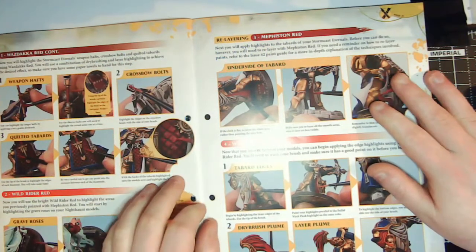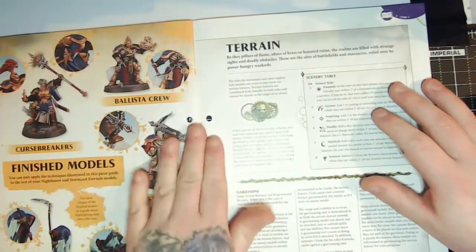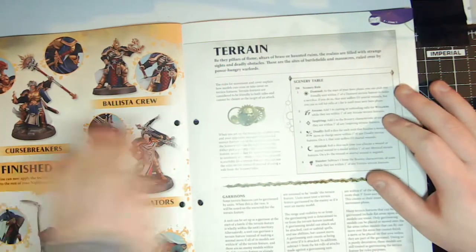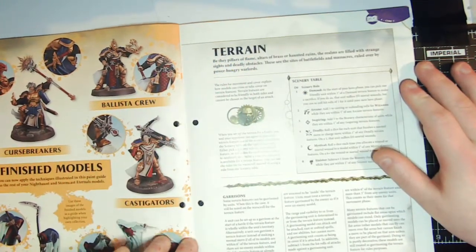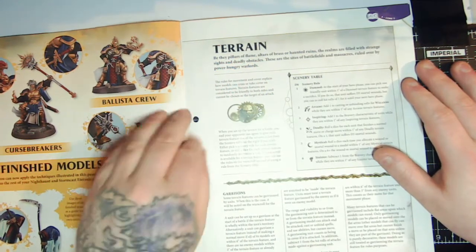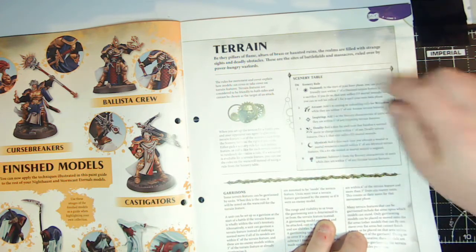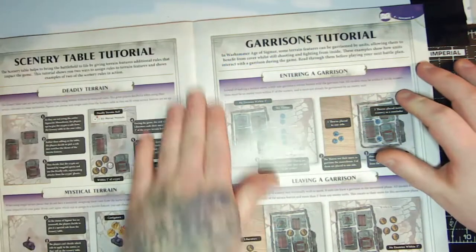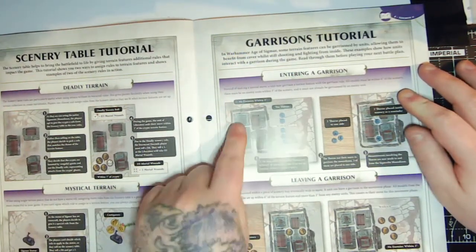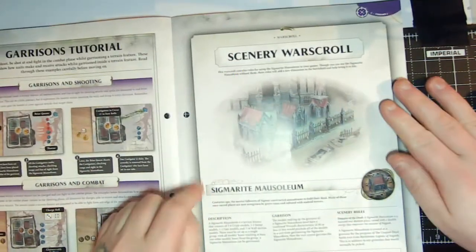Painting tutorials aside, we've got some core terrain rules — these will go into the rules section. There are rules on terrain and a scenery table that lets you determine whether terrain is damned, arcane, inspiring, or similar. Then there are special rules for the type of terrain you're using, covering garrisons and deadly terrain.